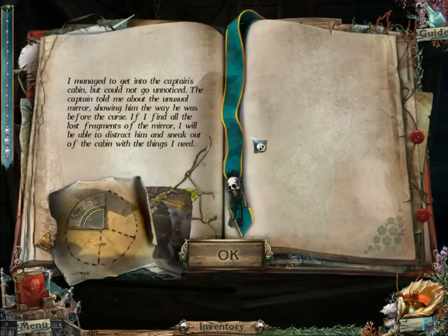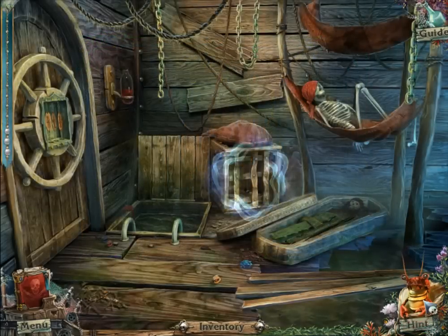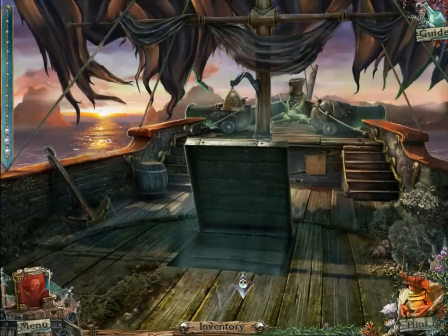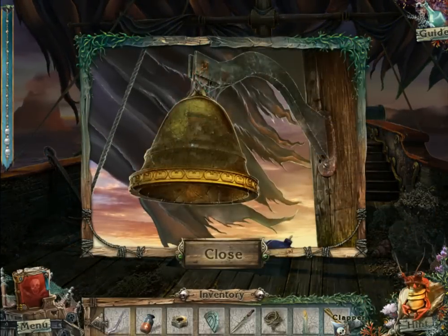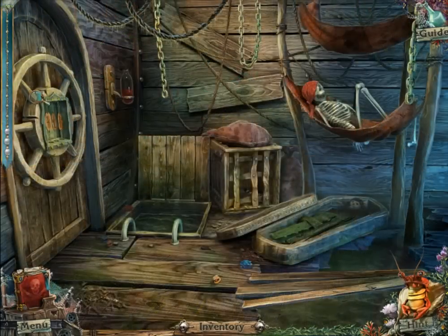I managed to get into the captain's cabin but could not go unnoticed. The captain told me about the unusual mirror showing him the way he was before the curse. If I find all the lost fragments of the mirror, I will be able to distract him and sneak out of the cabin with the things I need. I need to reach that — is that part of the mirror itself? I have to use the magnet for this. That's the clapper, the thing I need for the bell, remember? It was on the other side. I'm getting so confused by this place in general. The combination is right there!